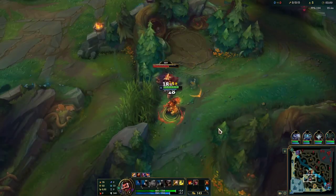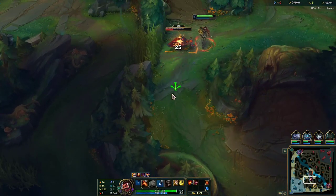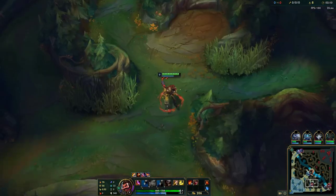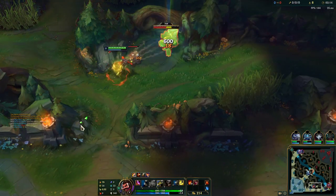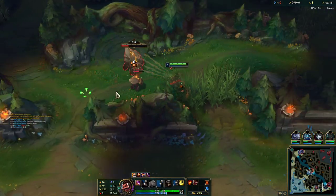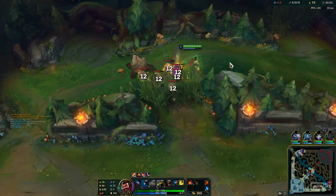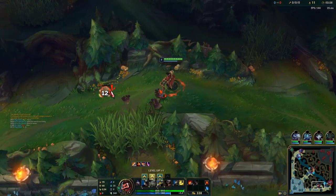I'm going to be starting red buff this game, going red into raptors and then the bot gank will be the next play we look for. Just going to make sure to pull the raptor camp to where we're going so that we minimize travel time. Very important — you can really cut down on your clear times by just pulling the camps a little bit better. And another tip: you want to always look for the auto-attack reset whenever you are playing Graves so that you get the maximum amount of auto attacks on your clear and thus the maximum amount of damage.